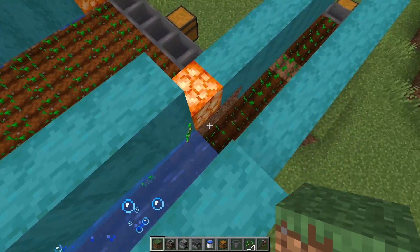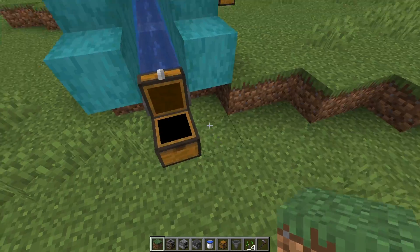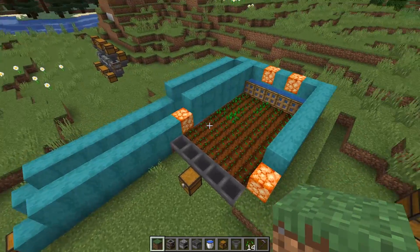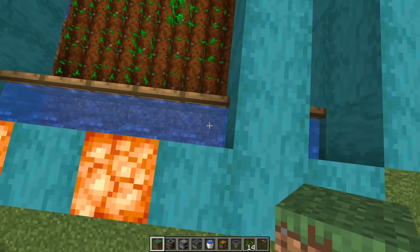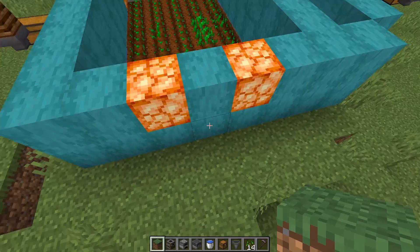As you can see, it keeps on going down, pushes everything forward, everything goes into the hopper — a really simple design, really easy to automate without using a single redstone dust. But if you feel adventurous, you could always power these blocks over here, and the trapdoors will be able to be opened and closed just from a lever.